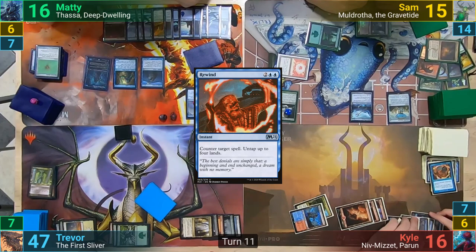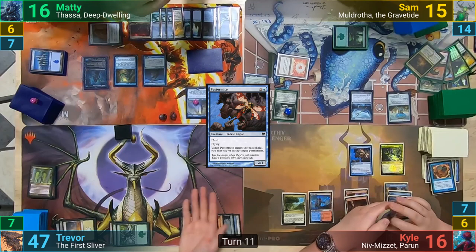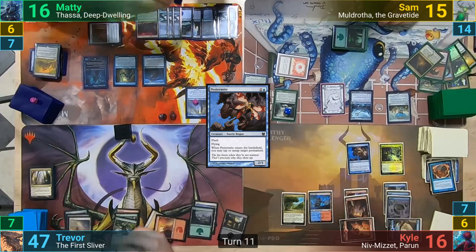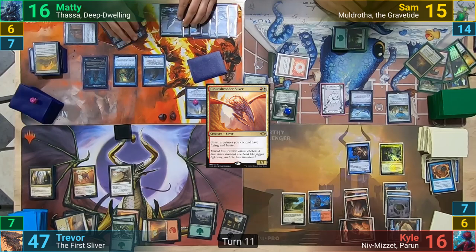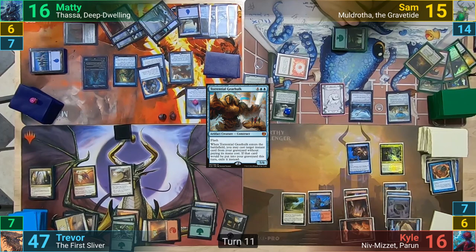Kyle untaps and recasts the Goblin Electromancer, then passes turn. Maddy activates his Wasteland at the end of turn to take out Trevor's Transguild Promenade, which is his only source of blue. Trevor recasts the Cloud Treader Sliver and then plays out a Bonescythe Sliver. With the Bonescythe on the stack, once he gains priority, Maddy flashes out Torrential Gearhulk to cast Archmage's Charm from his yard without paying the cost, picking the mode to counter the spell.